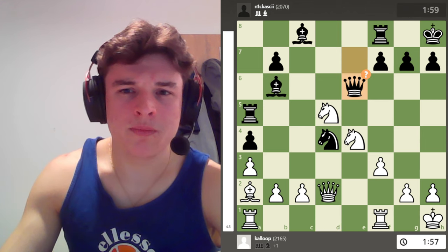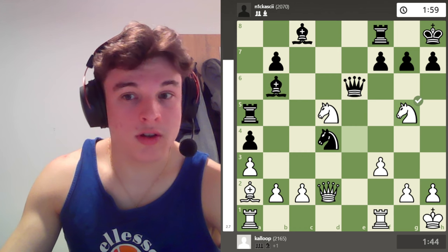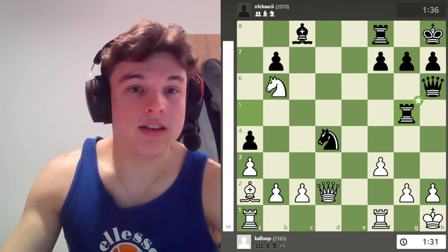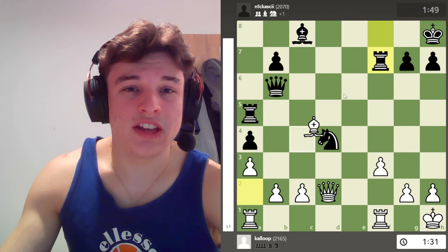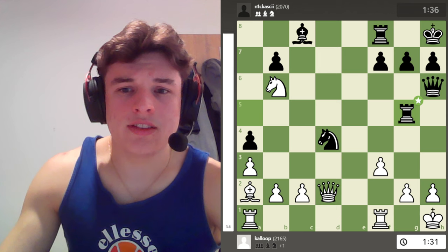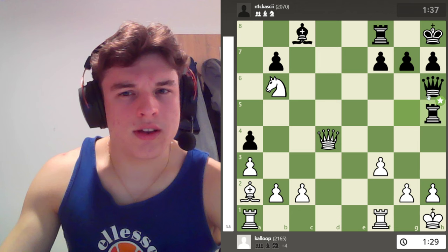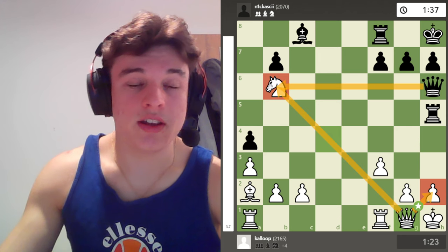He goes Queen E6, and I go Knight G5 attacking the Queen. The Queen needs to keep an eye on the Bishop, and the Bishop needs to keep an eye on both of these pieces. So he goes to H6. I take, expecting Queen takes, and then Knight F7 — I thought he had to give the rook up here and I'm just an exchange up. Instead, he takes my Knight with his rook, and I'm like: hang on, you've just hung a Knight. He goes Rook H5, Queen G1 — important move, defending H2 and keeping an eye on the Knight.